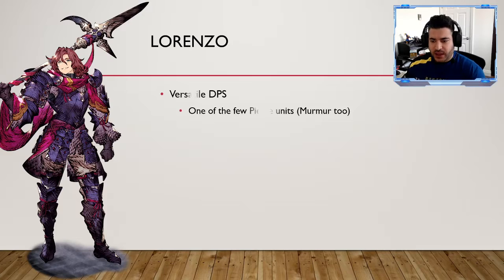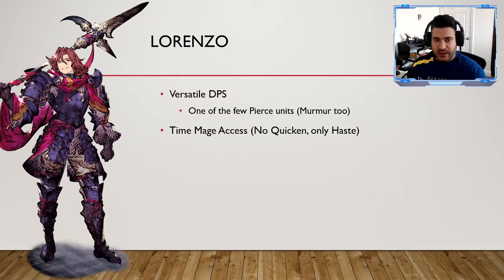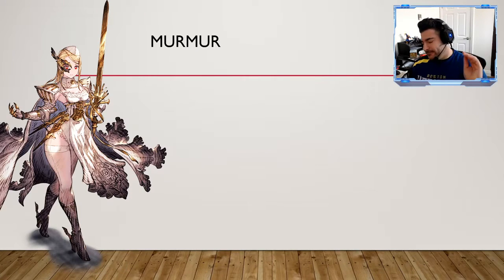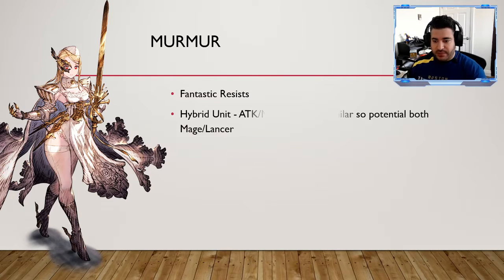Lorenzo is an interesting unit — I'm fair on him. He's a versatile DPS but very pierce-heavy. He's one of the few pierce units; Murmur has the sub job but doesn't hit as hard. He does have Time Mage access on the sub job, though only Haste and no Quick. Haste is super valuable, but his overall abilities don't bring that much extra to the table beyond pierce damage.